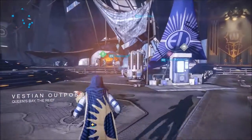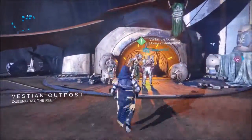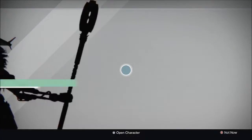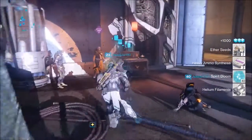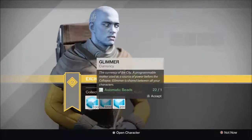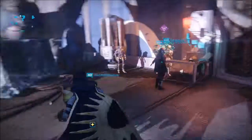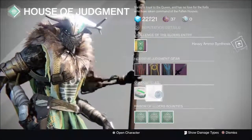I know most people don't really care about this, but if you haven't, please right now go and buy all the heavy ammo synthesis you can. I would start in the Reef simply because you can get them at a cheaper price if you have your Aether seeds, so you can potentially buy more in the long run. With that being said, you would start in the Reef, buy all the heavy ammo synthesis with all the Aether seeds that you have, and when you're out of Aether seeds, you have to go back to the tower.